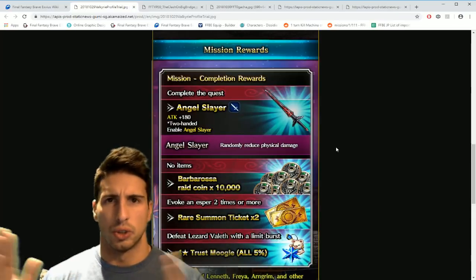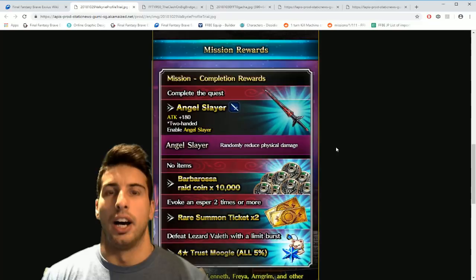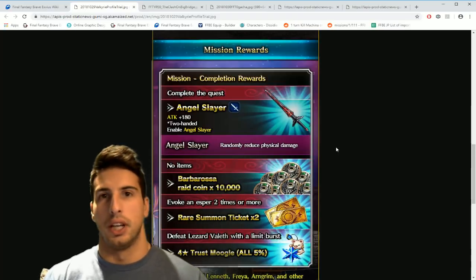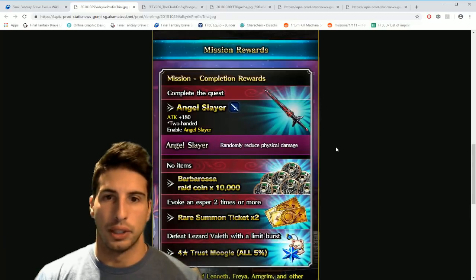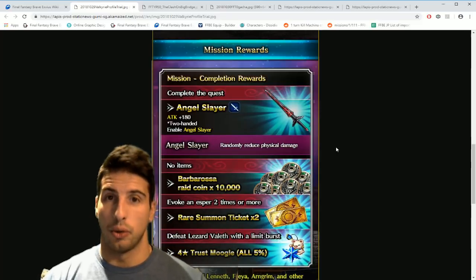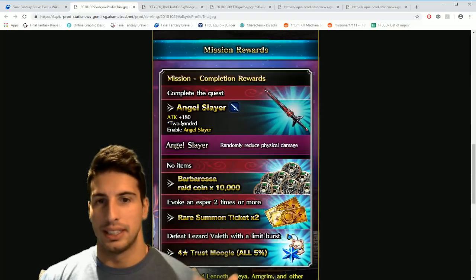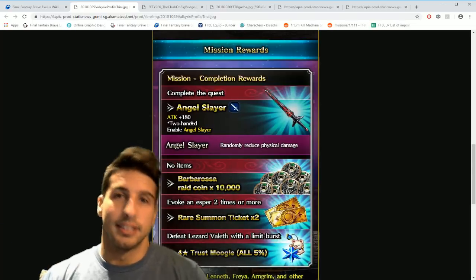The Angel Slayer randomly reduces physical damage variance. Basically, two-handed weapons have a higher damage range. This sword has a range from 1% to 100% damage, so every time you hit, the damage is always different regardless of equipment. You can hit for 45,000 one turn then 33,000 the next. The higher the range, the more damage you can do — and at the high end you can deal out a lot.